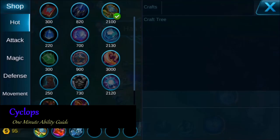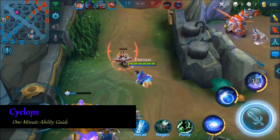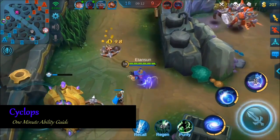Not only does Cyclops' first ability have great burst damage, but where it really shines bright is in team fight situations because it's one of the few abilities in the game that can pierce through everything that it hits.